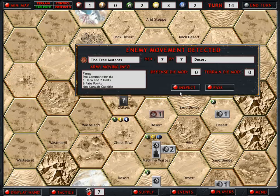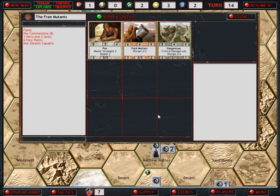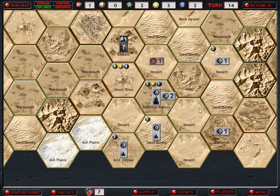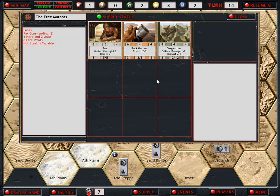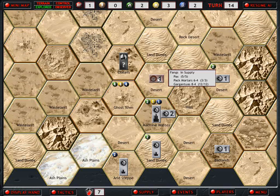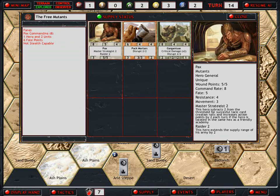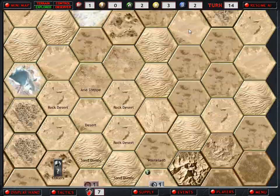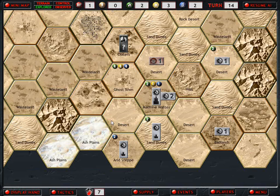Oh my god, this is just terrible. Who is this? There they are. Wrong way. So if they sneak around here, that could be bad. They are in supply because this guy is a raider, which extends the supply range by two. So they could be back where they were, or even up there. They might get that ghost town. Hopefully they'll get decimated by these guys.